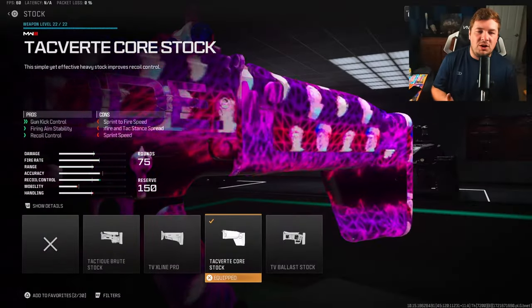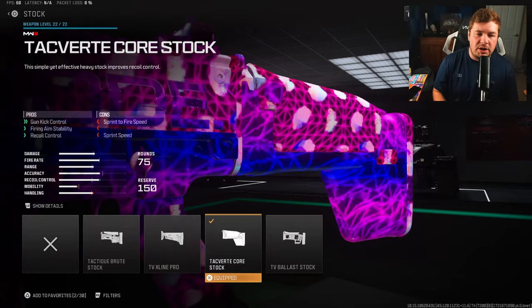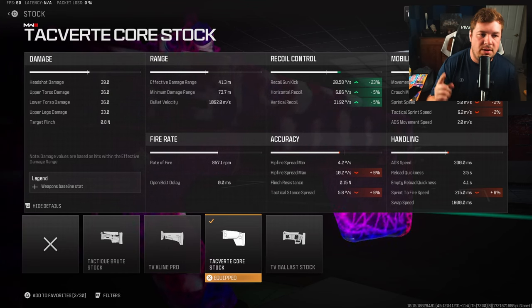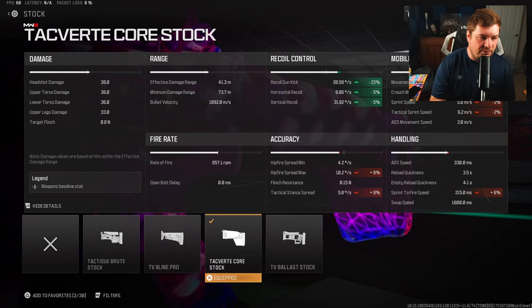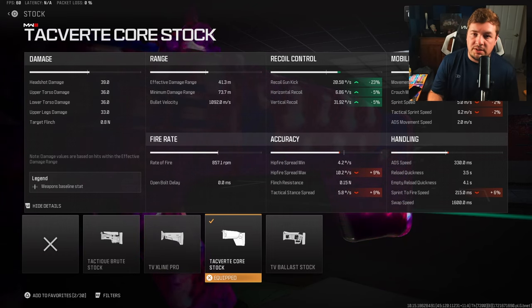For my first attachment, I have the Tacvert Core Stock targeting gun kick, fire aiming stability, and recoil control. Self-explanatory here — we're going to get a massive 23% to the gun kick, and 5% to the horizontal and vertical recoil control. Yes, it does slow down the weapon via sprint-to-fire speed and other mobility, but when you're building a slow-paced build, this attachment is necessary.